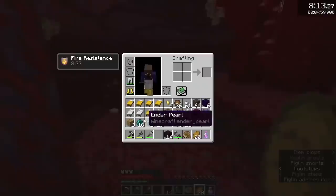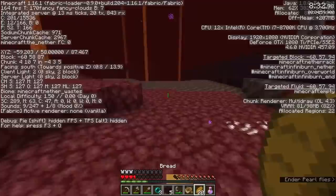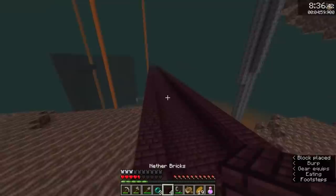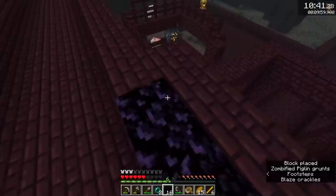A bit later, he had gotten 17 enderpearls along with some fire resistance, and was ready to search for a fortress. After just 1 enderpearl throw, he spotted it and quickly made his way to it. Since it was in a Soul Sand Valley biome, there were a lot of mob spawns, meaning he was able to farm blazes quickly, and about a minute and a half after killing his first one, he had 6 rods.